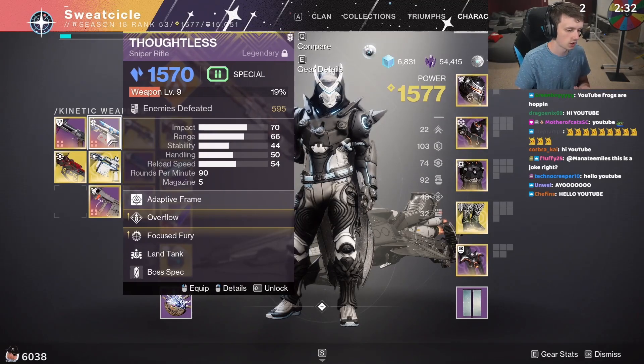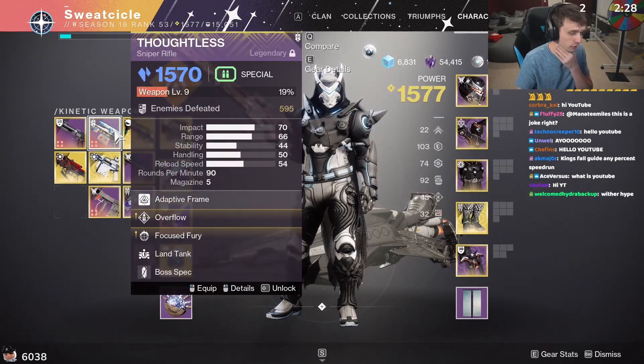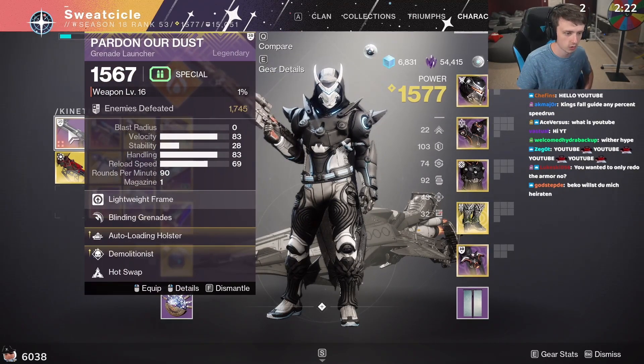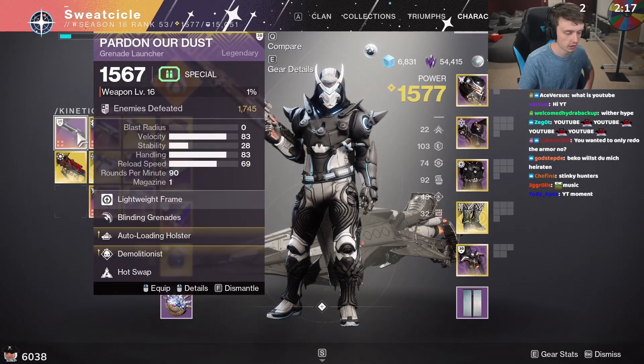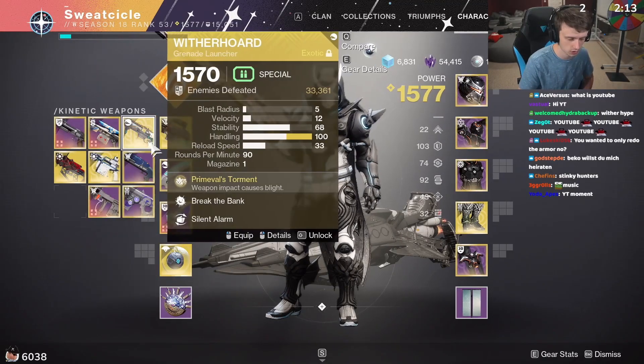Thoughtless is just another legendary sniper you can use in the kinetic slot — use whatever you wish, though I'd probably use it over Succession. Pardon Our Dust is a blinding grenade launcher. I'd recommend having one in the kinetic slot and one in the energy slot. Blinding nades are busted — you only really need one person to blind all the adds and then everybody else clears them; they won't shoot back.